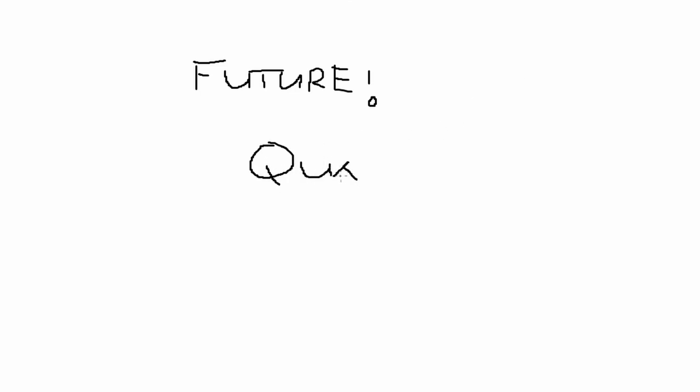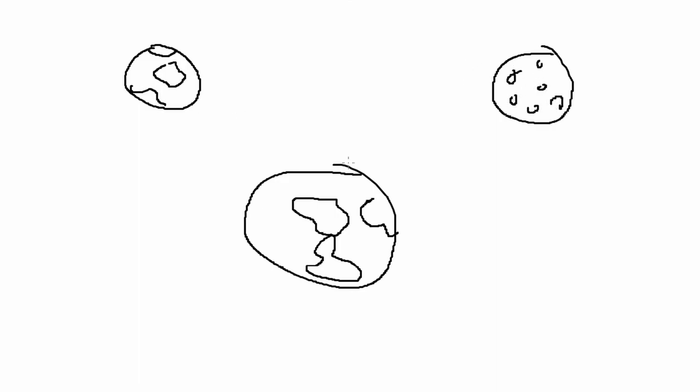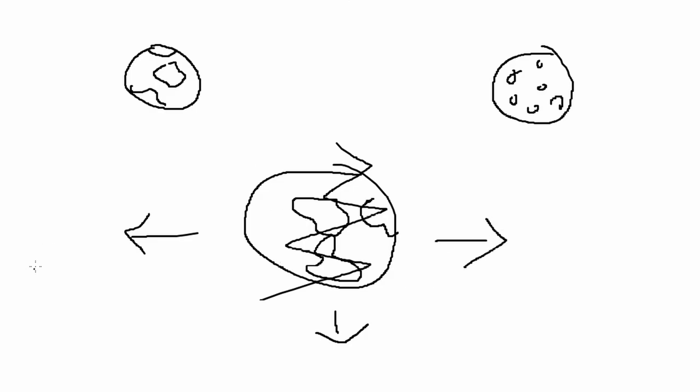Now for some lore: very far into the future, humans have invented something called quantum traveling. Using this quantum technology, humanity managed to colonize nearby planets, forming the fledgling Earth empire. Eventually this Earth-based empire shattered into three factions: the UEF, the Aeon, and the Cybrans.